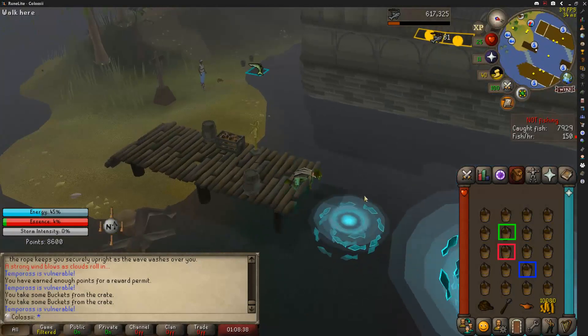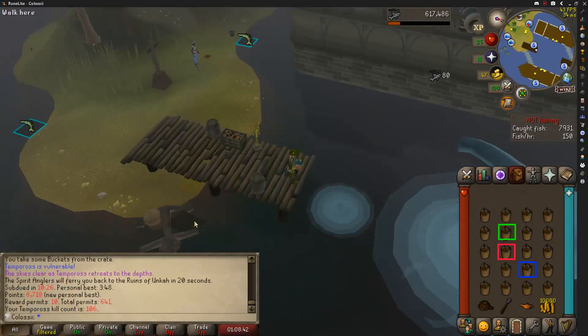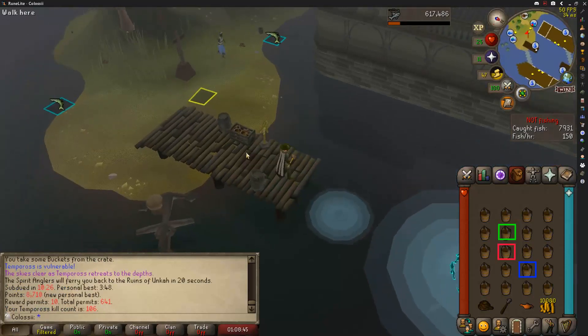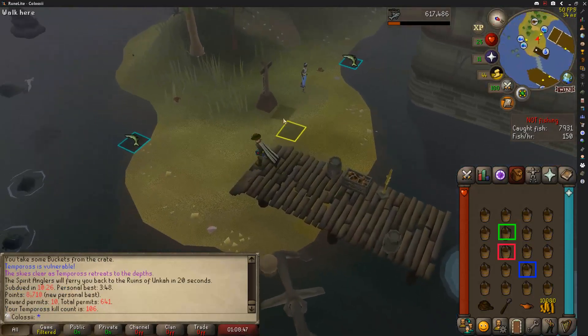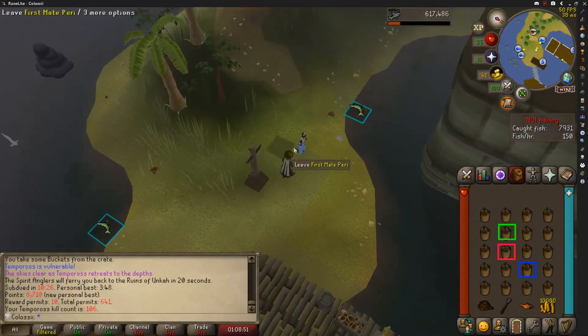Just wanted to flex — we got a personal best coming up on Tempoross, looks like it's going to be over 8,700. Hell yeah. I still only get 10 reward permits though — it's kind of random whether you get 10 or 11. But yeah, new personal best, pretty awesome.